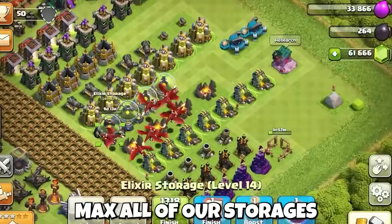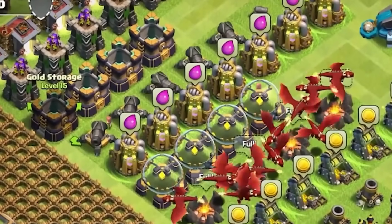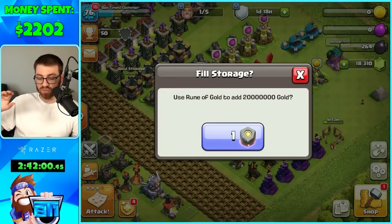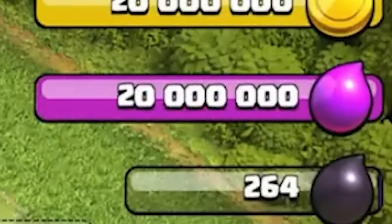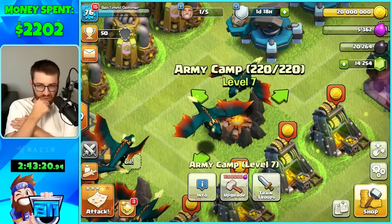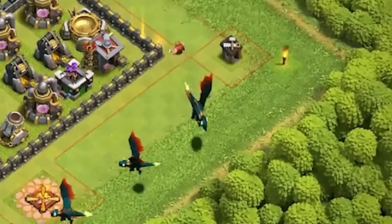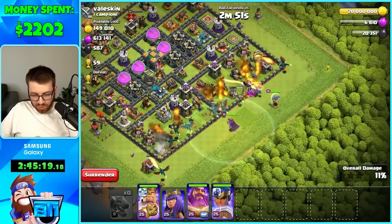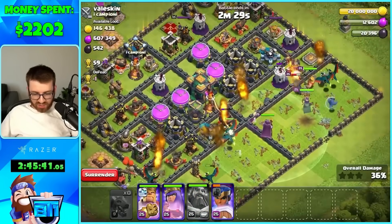In the middle of maxing our dragons we needed more storage space to gem them up, so the biggest brain play: max all of our storages before using our runes. We maxed out our storages so we can hold 20 million — now we can make the most value out of using our runes. Look at that — that's called value! This is what max dragons look like — geez, dude, that's so cool.